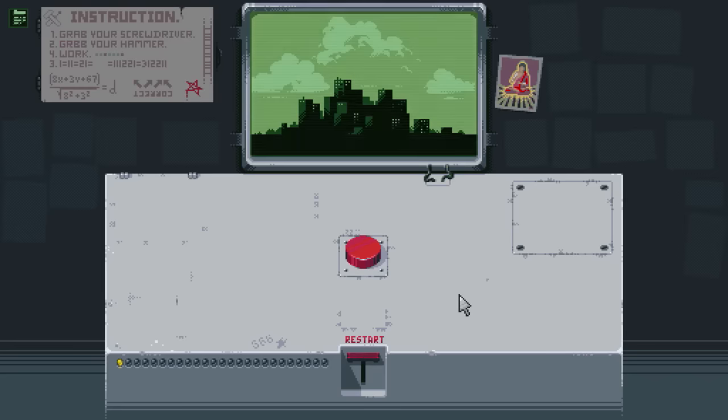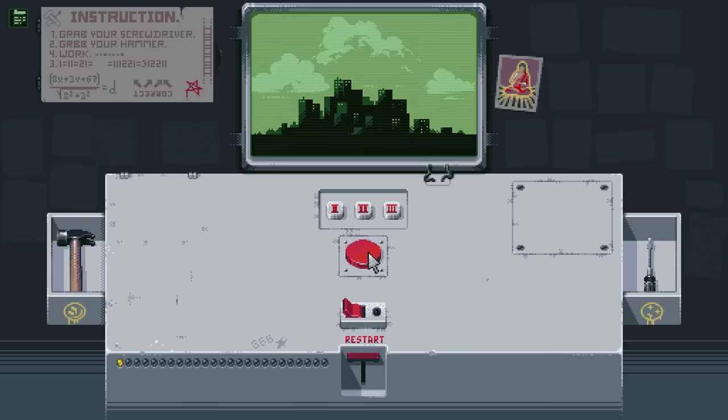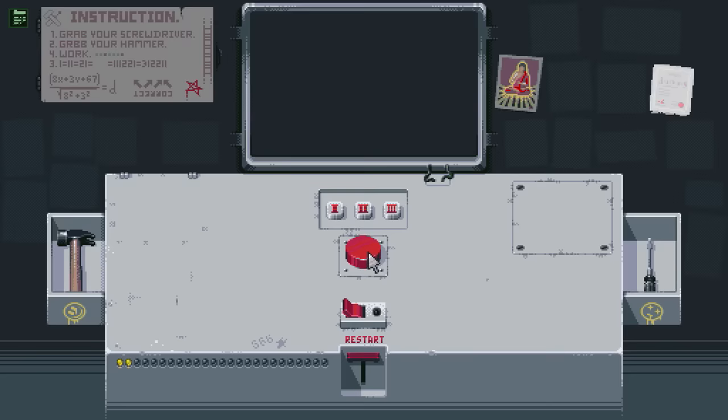For the second ending, all you're gonna wanna do is keep smashing that button. You wanna hit it 20 times. You'll notice that after a number of times we push that button, different things happen. We'll get into these items later on. All you wanna do right now — push it 20 times, you can't do anything else.